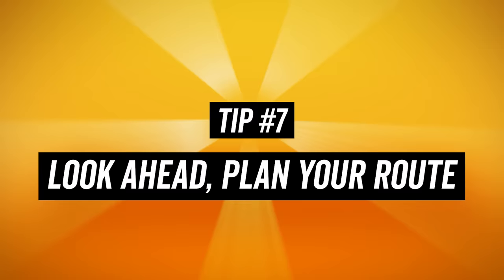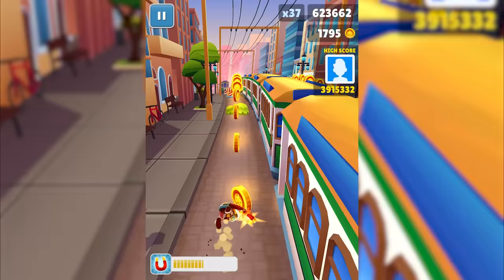Tip number 7: Look ahead and plan your route. Some sections of the level can be riddled with barriers, incoming trains, pillars, shrubberies, and other various obstacles. That's why it's important for you to plan out which movements you're gonna have to make to get through the upcoming section. Because, let's face it, sometimes having insane reaction times just isn't gonna cut it.